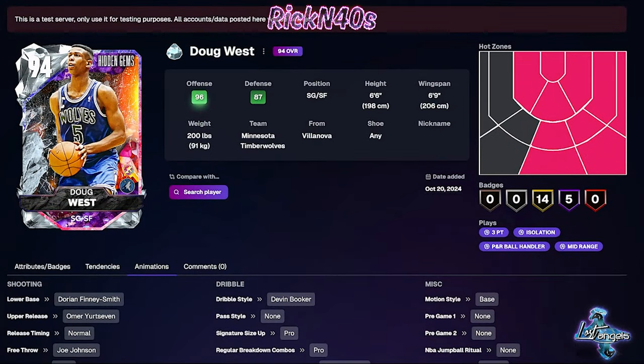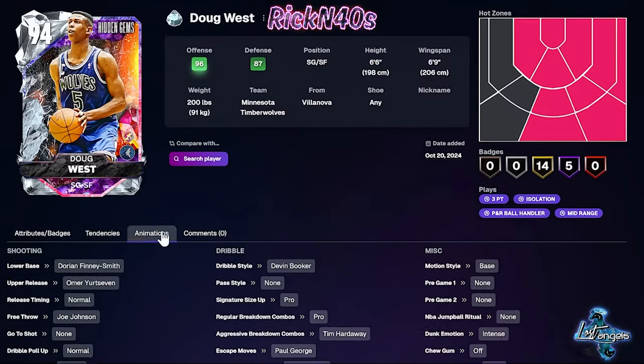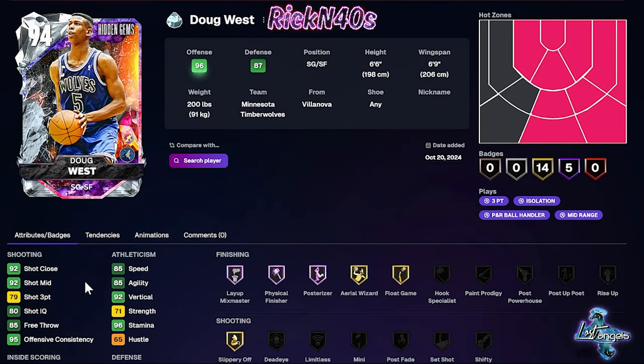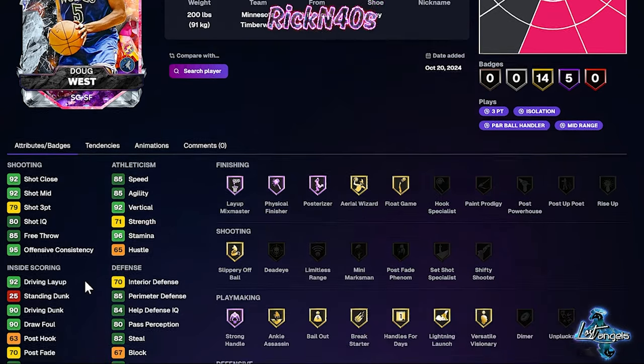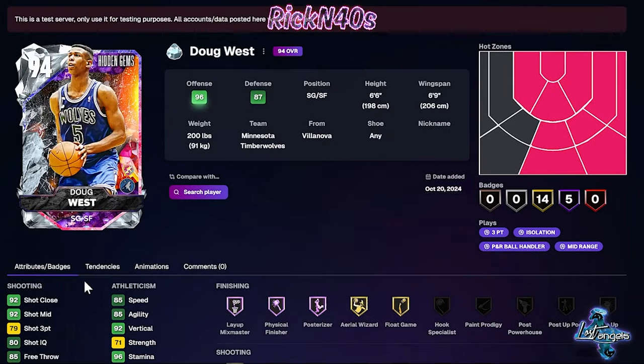We can come over here to the display capture because we actually have 2K Database to look at some of these cards. Doug Finley-Smith and Omer — I don't know how to say this name. We're not so much looking at SIGs yet. We're in the lower end of this. But as for Doug West, we are looking at a 79 three-point shot. He has the whole right side of the court solid up.